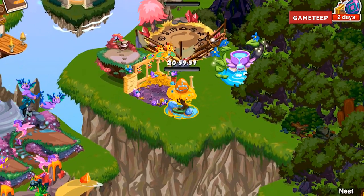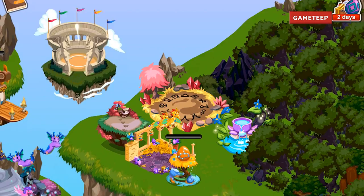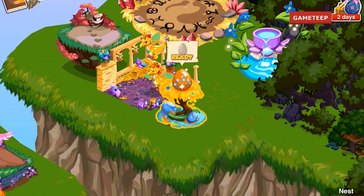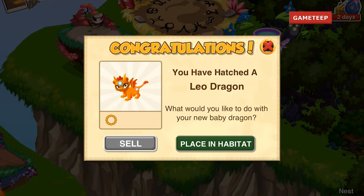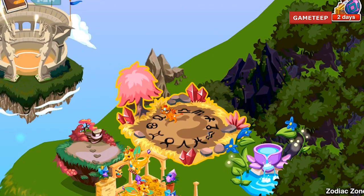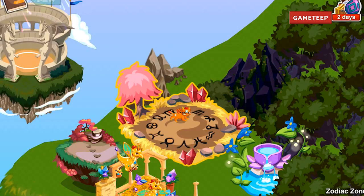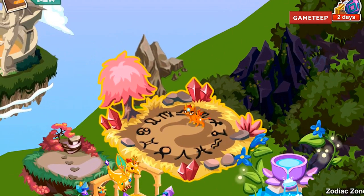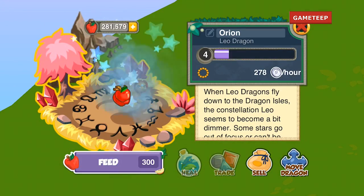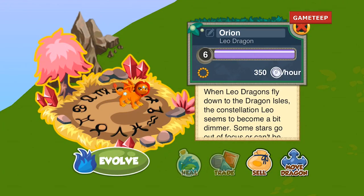Everything else — food prices are still on the high end. The Leo Dragon only costs 500 gold if you want to buy it directly, which is pretty simple. Anyway, that's about it. Thank you for watching. If you're a Leo zodiac sign, you definitely want this dragon — don't miss out. I'll see you in the next video.